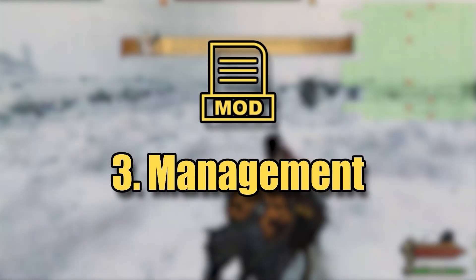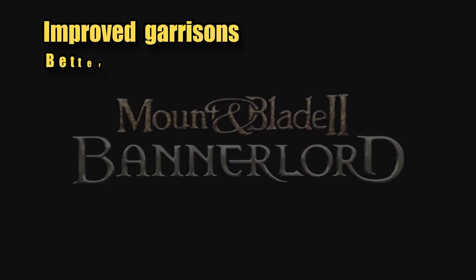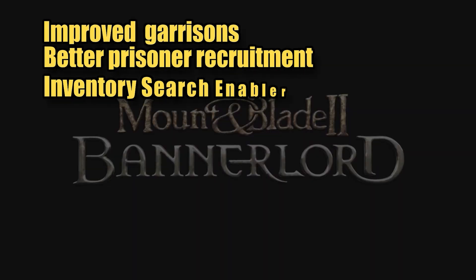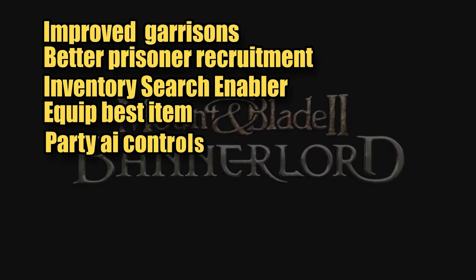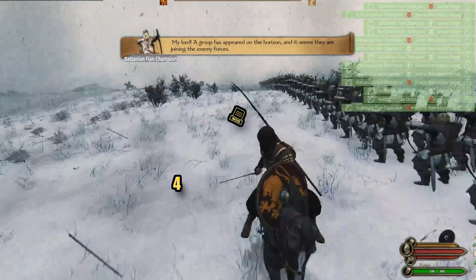The next section is Management. While there aren't many mods here, they are still very useful and important. We have Improved Garrisons, Better Prisoner and Recruitment, Inventory Search Enabler, Equip Best Item, and Party AI Control. All of these mods have a wide range of features, so I highly suggest you go check them out for yourselves.